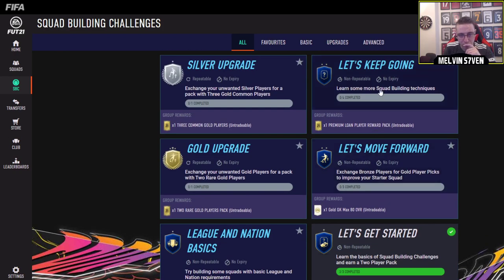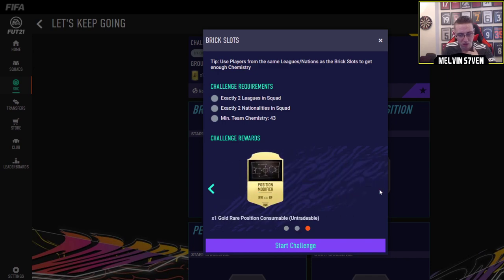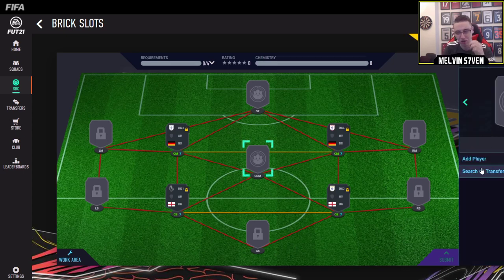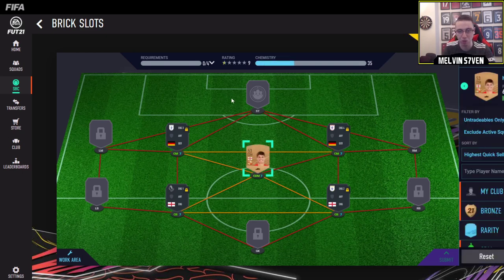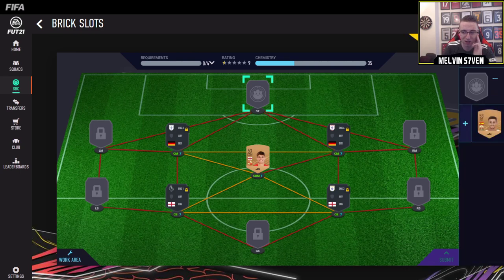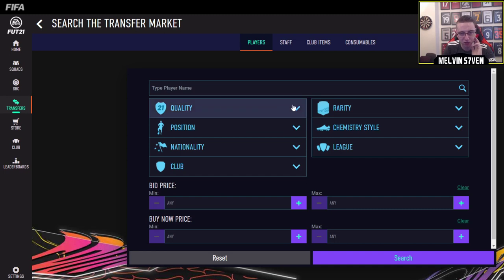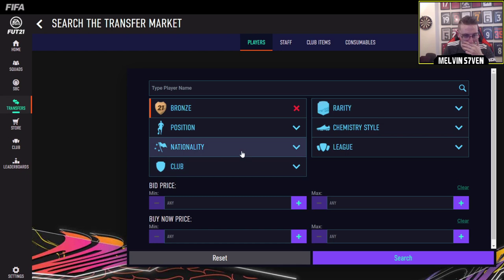We ideally want the terrible ones pretty much just to get them out of the way. You need two leagues, two nationalities, 43 chemistry. It's the exact same SBC as before - literally to the T, to the nation. I remember this one. And that's a little bit ridiculous to be honest - there's no creativity there. They could have at least changed the nationality. I want to get this done as quickly as I can because a lot of people will be trying to jump onto the web app and getting this done.